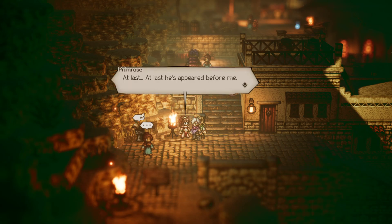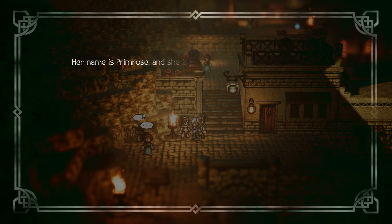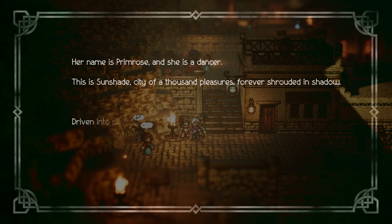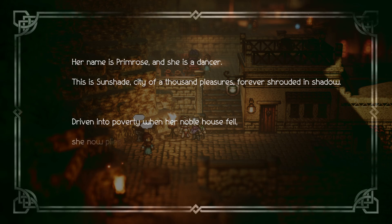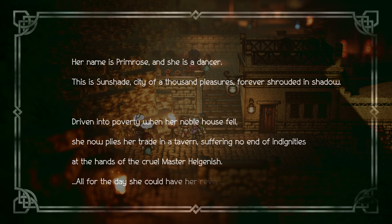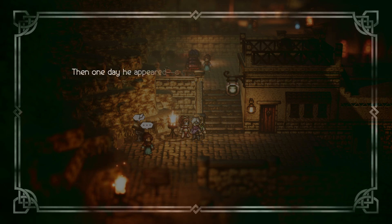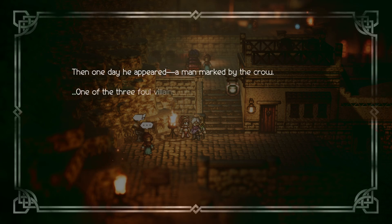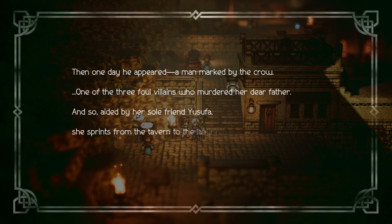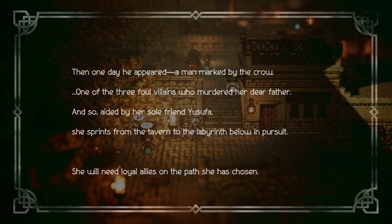At last he appeared before me — the man marked with the crow, the man who killed my father. Her name is Primrose and she is a dancer. This is Sunshade, a city of a thousand pleasures, forever shrouded in shadow. Driven into poverty when her noble house fell, she now plies her trade in a tavern, suffering no end of indignities at the hands of a cruel master, Helgenish — all for the day she could have her revenge.